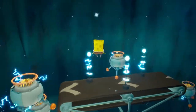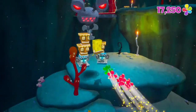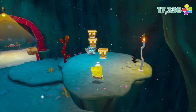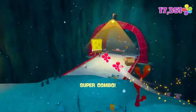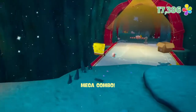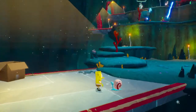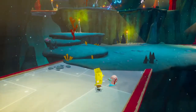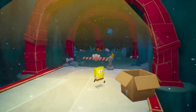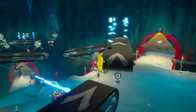Run SpongeBob — damn it, I'm back at the beginning! It's so light — he throws it so light. Got both! Hey Gary, why are you down here? You should be at our house where it's safe. These robots could hurt you — you've got no defense except your shell. I forbid you to go into the Mermelair.